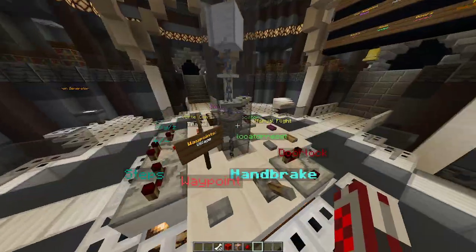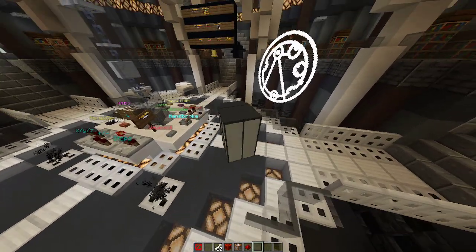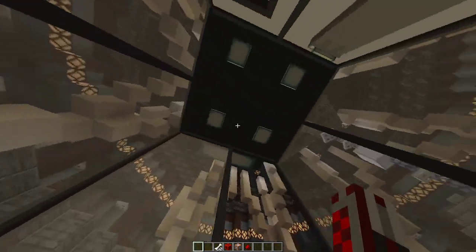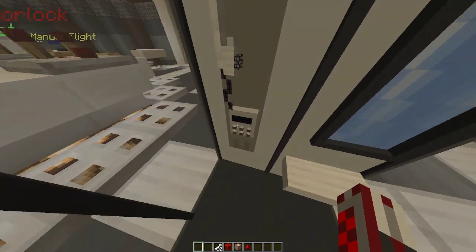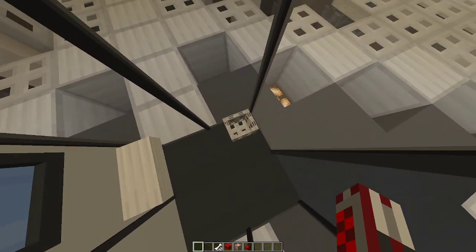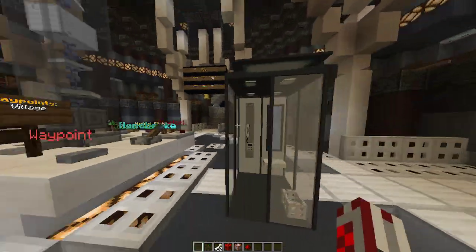It's standing not in the perfect position, so I'll fix that. There we go. This telephone box is a modern one. We have a telephone here with a numpad, a mirror, and somewhere you can sit. And also a little trash can.